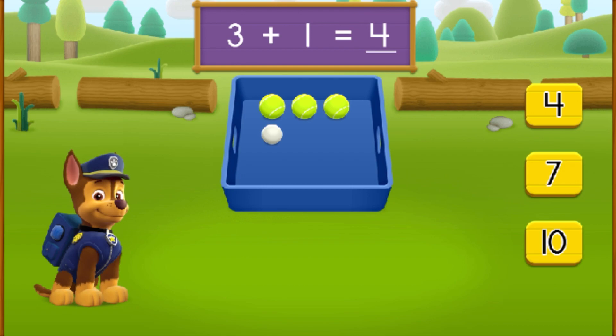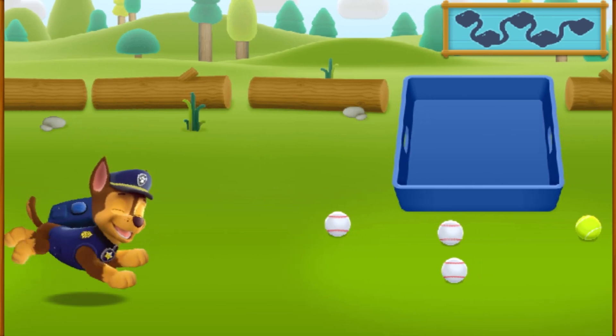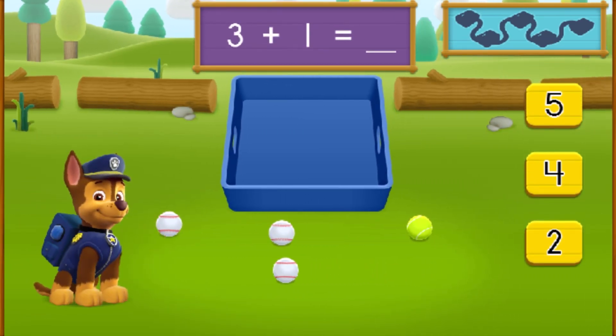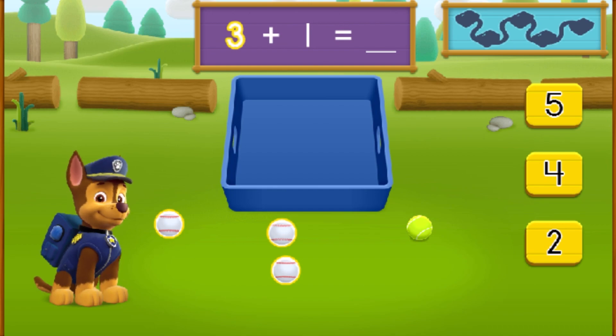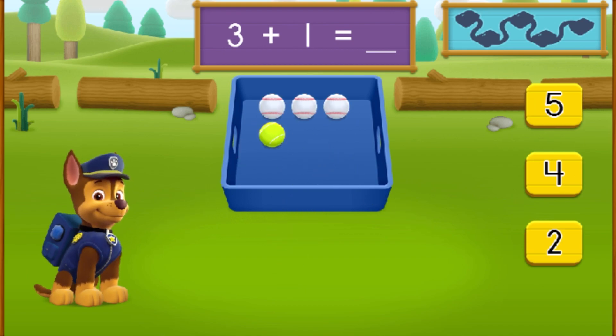Let's keep moving and see if we can find more balls to pick up. There are three baseballs and there is one tennis ball. How many balls are there in all? Count the number of balls in all, then tap the number. One, two, three, four. You got it! Three plus one equals four balls all together!